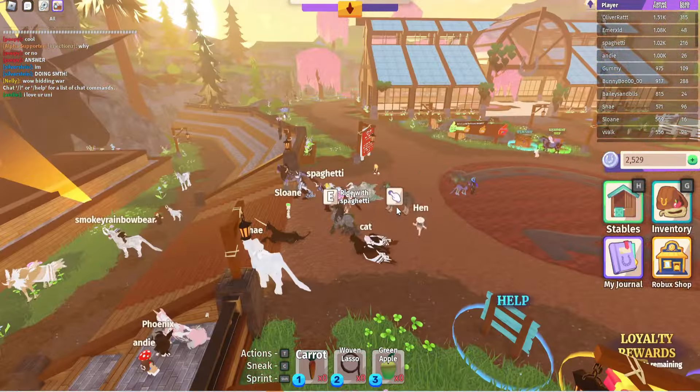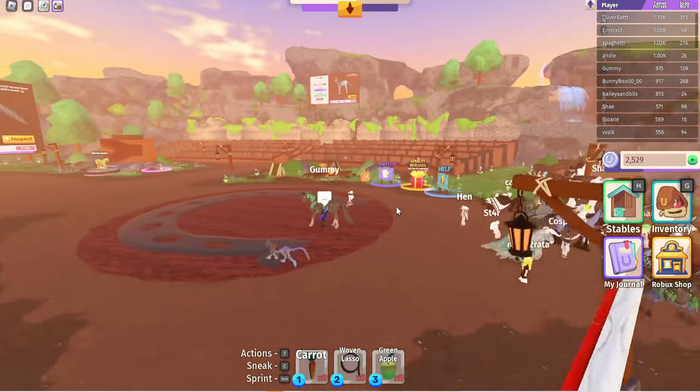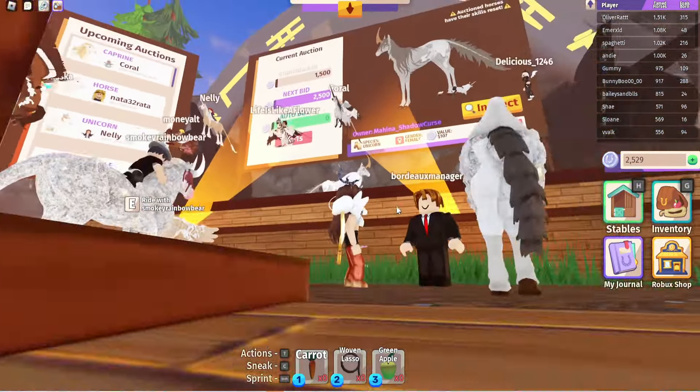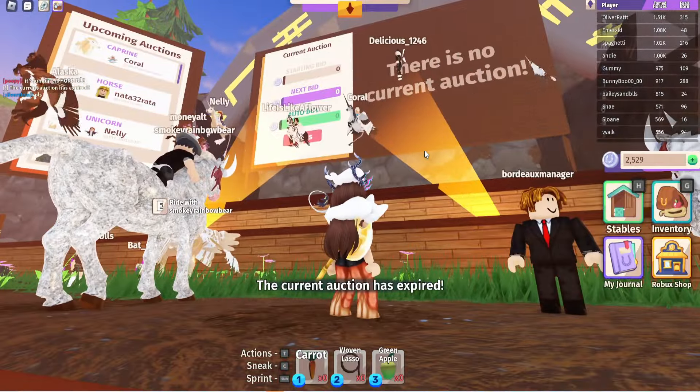So far this is what it looks like — you just spawn in. It's a smallish map because it's basically just for marketing. There is really only one thing you can actually do in the market realm at the moment, which is auction your horses or buy horses that are being auctioned.